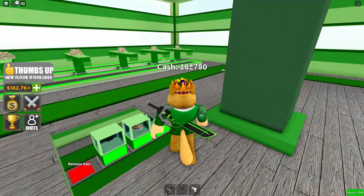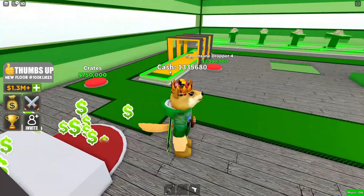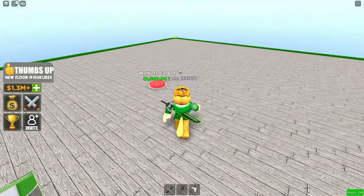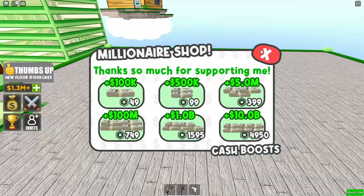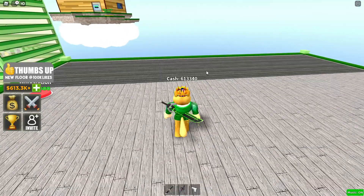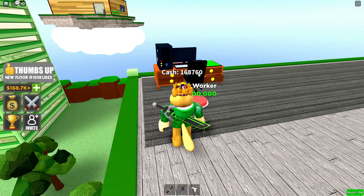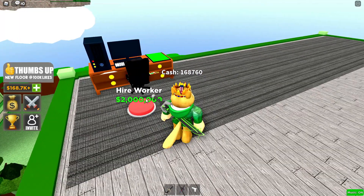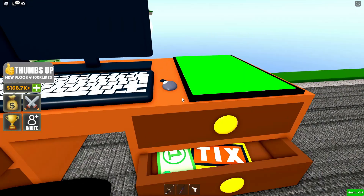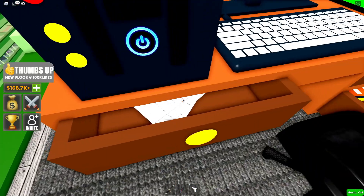I can buy workers! I just bought my very first workstation — I can hire a worker for two million dollars. The workstation has a computer, a small mouse, money in a drawer, and some documents. Let's go back up and hire our very first worker.